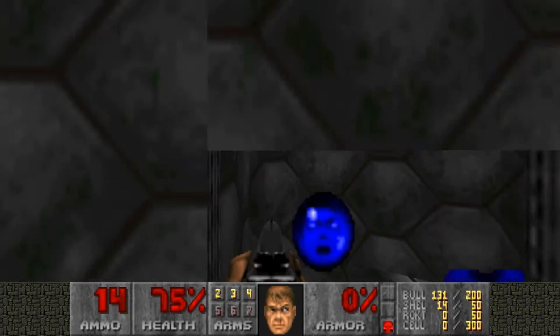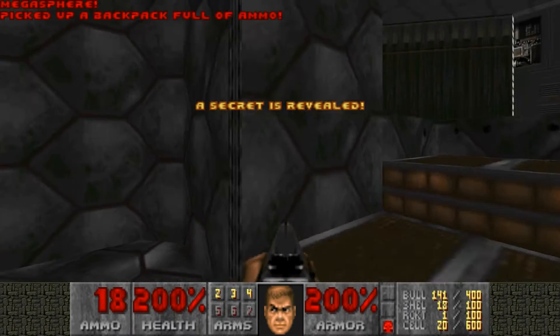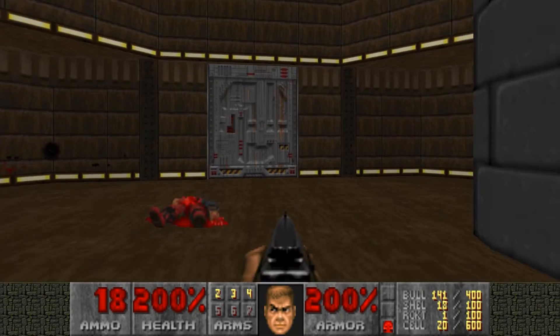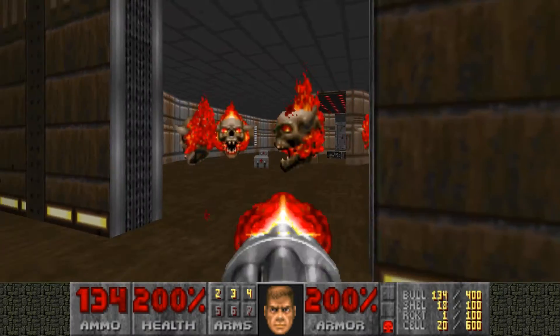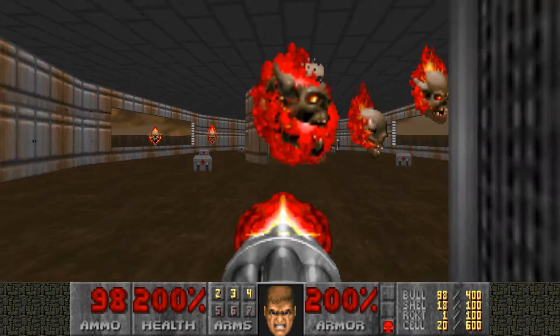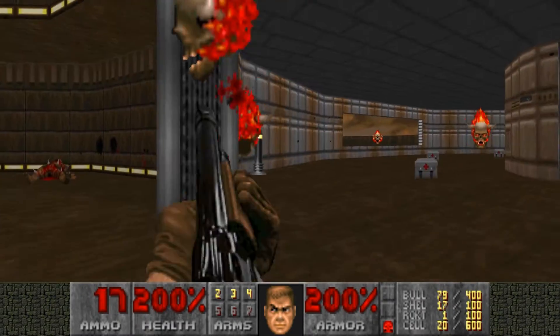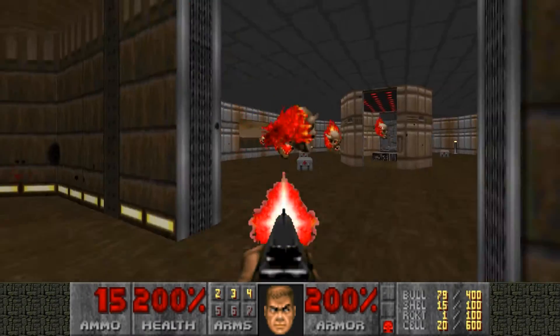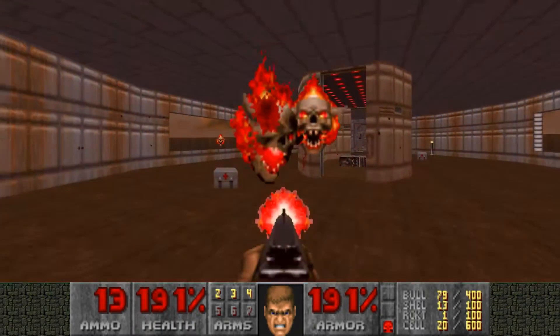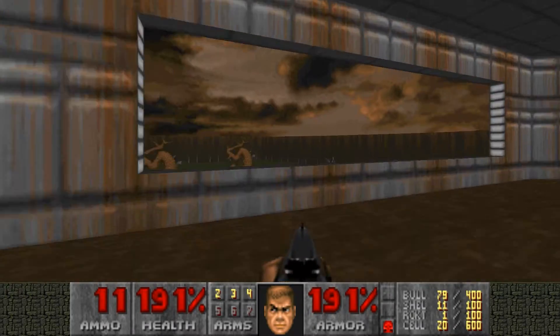Right here and here are your two secrets for the map. I'm going to go ahead and get this one first because I want the backpack for extra ammo. So right here — where did all these lost souls come from? Well, they actually get alerted when you punch or shoot at the door in order to get the red key. They all start outside.